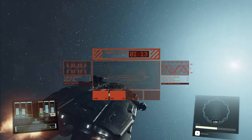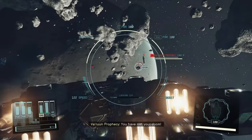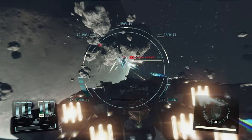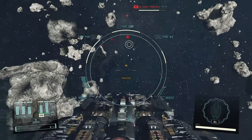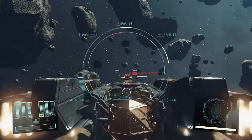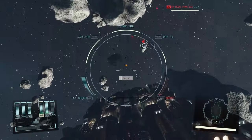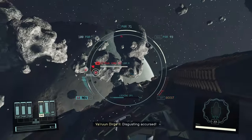The best ones — the highest value ones — are the Varun Prophecies, either one, two, or three. They're all pretty good and have pretty good value. I know the Prophecy Three's value is at 90-something thousand credits, and when you use this method you get all of it, so look out for those. You don't see them very often, but the ones to definitely avoid are the Vigils.